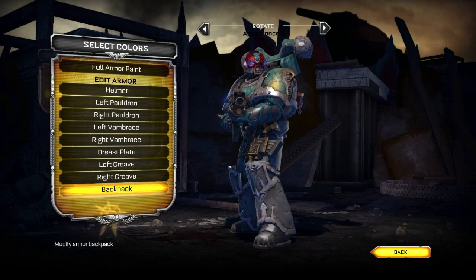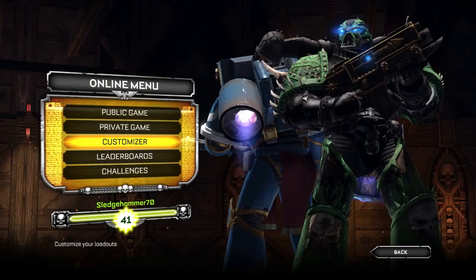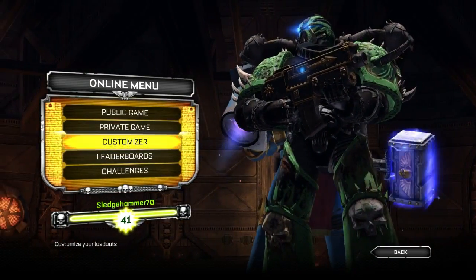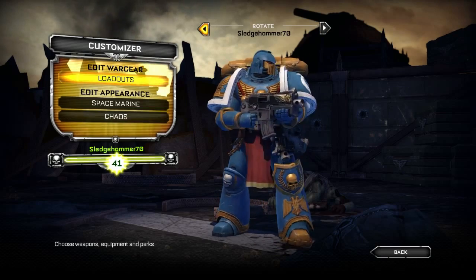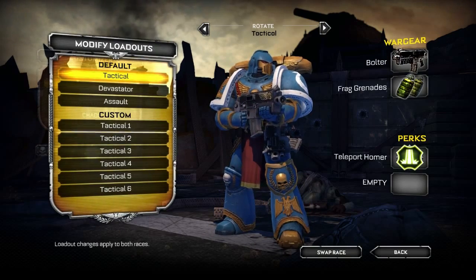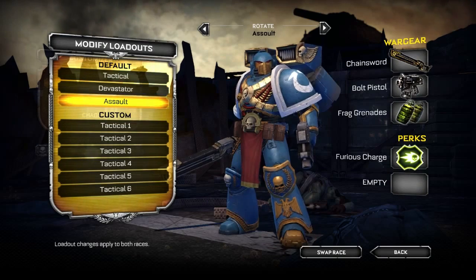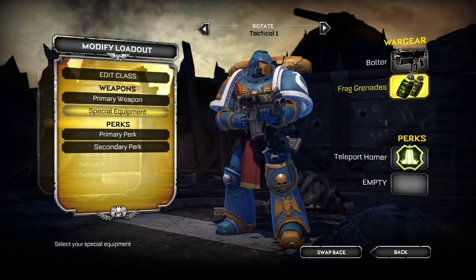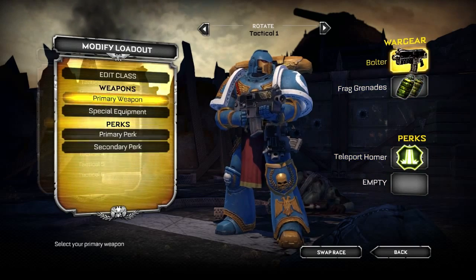We've shown you a few of the Chaos chapters and a couple of the Space Marine chapters. Now let's check out what these customized characters look like in the loadouts. As some of you may know, we do have a tactical loadout, a devastator loadout, and an assault loadout for multiplayer. We will be getting into more details for those, but specifically I just wanted to show you how your custom Space Marine or Chaos Marine will look in these specific loadouts.